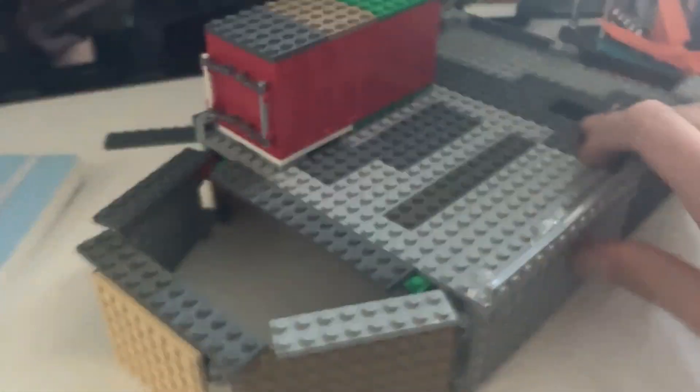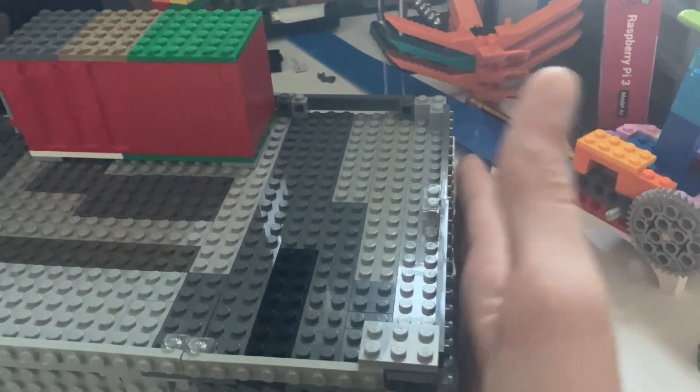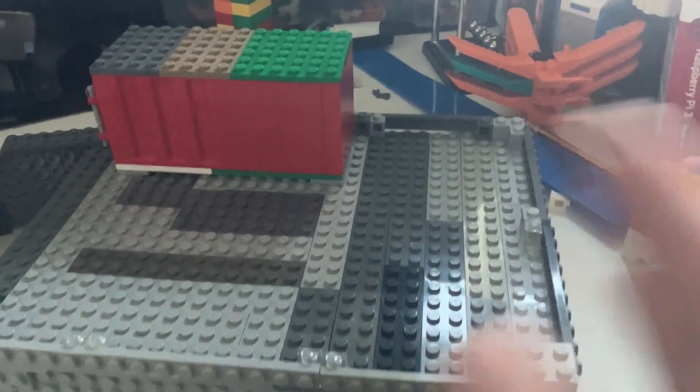Hey guys, what's up, it's Ronster back with another video. This week we're going to be building the cargo ship. So far this is what I've got — last week I had a design where I had a front and back, but now I've just made it flat-backed and I think it'll work better.